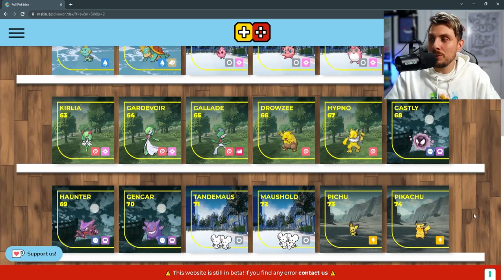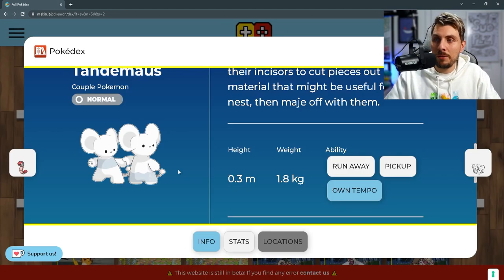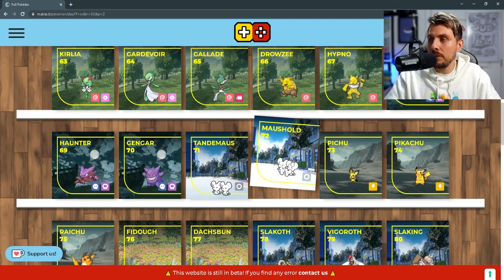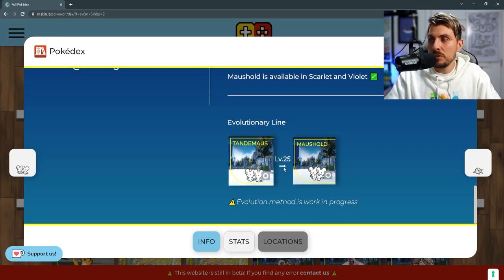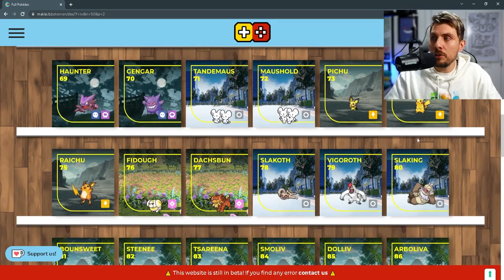Hypno and Drowzee are making a return. We've got the Gengar line, and then we've got Tandemaus, which is the two little mouse Pokémon. It's going to be a pure normal type and it does have an evolution into Maushold, which is an evolution into either a family of three mice or four mice — so depending on some criteria when you evolve it, it will either have three of them or four. We've got the Pikachu line, Pichu and Raichu along with them.